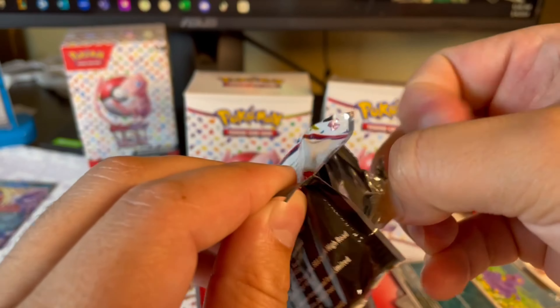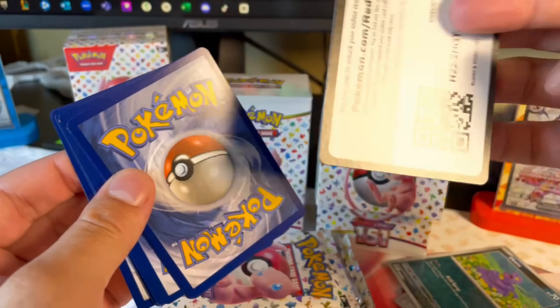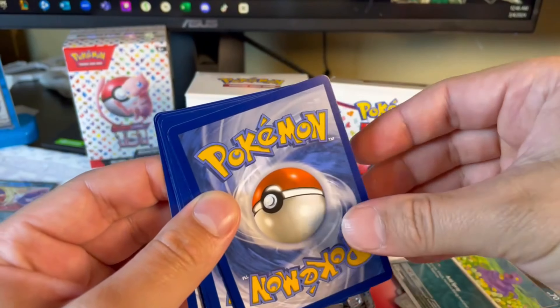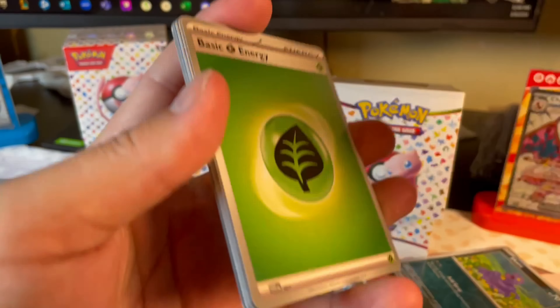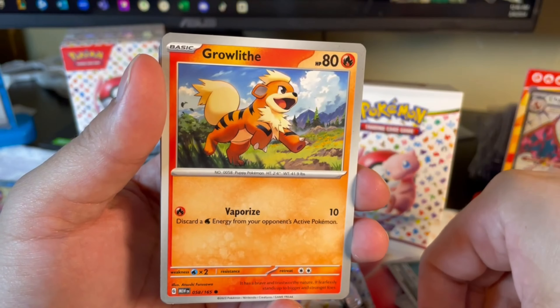I think I'm on the third pack. In the last one I got a nice hit — I got a Pikachu, and Pikachu's always nice. On this one, let's see what I got. We're starting off cold. Dratini. You know, makes me feel good — I like looking at Dratini.